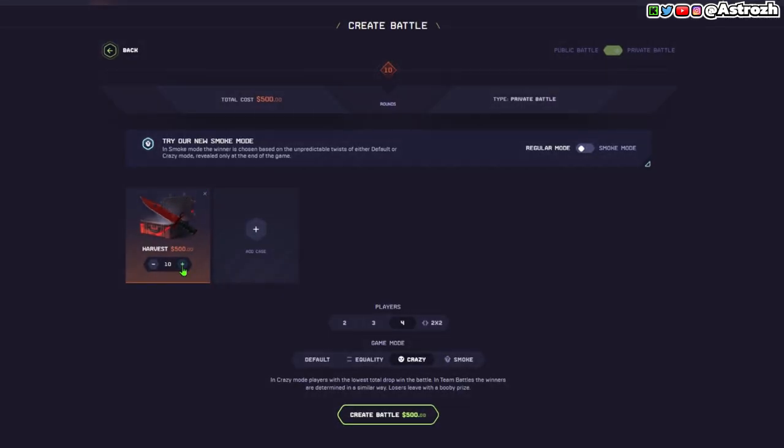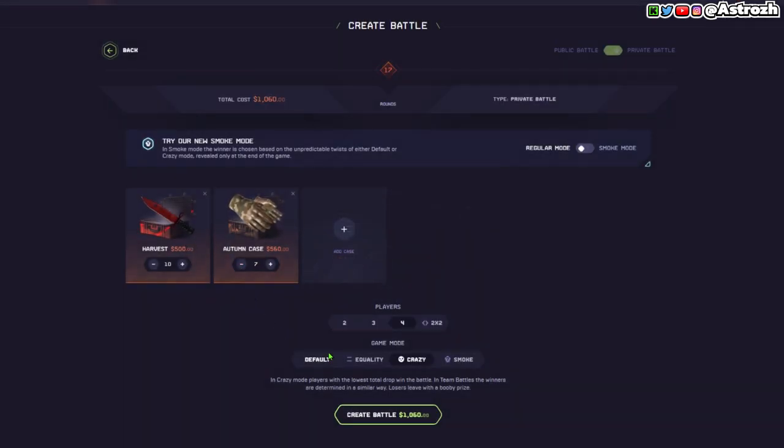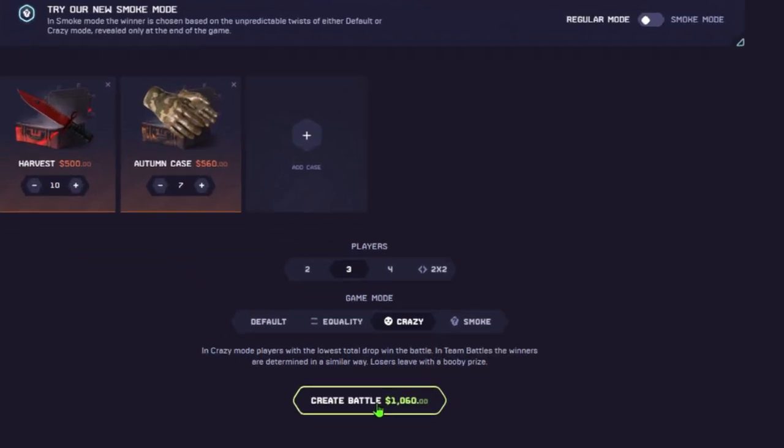All right, we got the Harvest cases on here, we're gonna run 10 of them. But we're gonna go all in — we're gonna add another brand new case, the Autumn case. Going to throw seven of them on — it's gonna be insane. $1,060 dollar battle, three-player crazy mode, new cases — let's go!